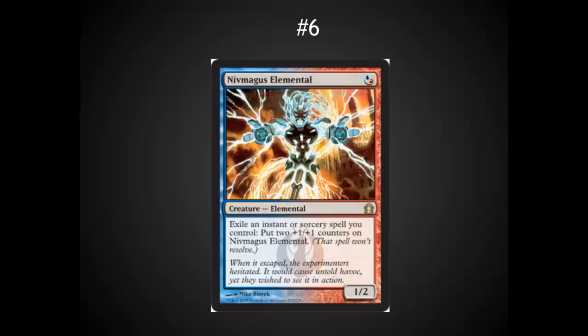Nivmagus Elemental is one I'm really going out on a limb on, putting it at number six. The ability to put two counters on it for exiling an instant or sorcery could be extremely relevant. This is a potentially strong heavy beatdown creature in Legacy and Modern. You can put this out pretty easily and defend it. It can get larger than a Tarmogoyf and deal an extremely large amount of damage by turn three or four against combo decks. This is a great potential clock alongside Delver of Secrets and may give extra power to the blue-red Delver version.